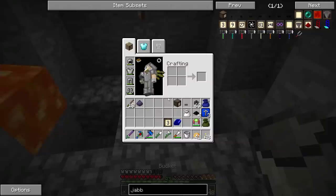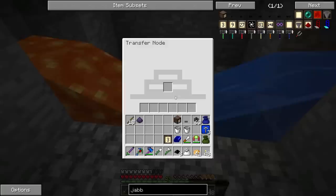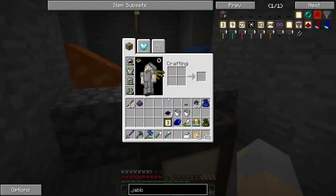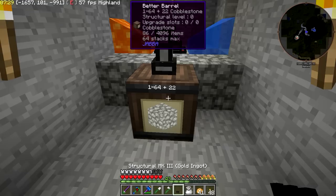We're going to put a bucket of lava there and a bucket of water here. This is pretty much one of the cheapest cobble gens you can do. Then we'll put our three world interaction upgrades in there, which means it'll start filling up real quick. We'll put a better barrel there.